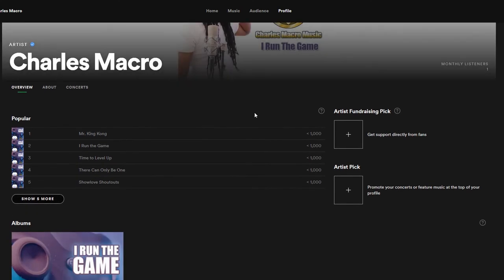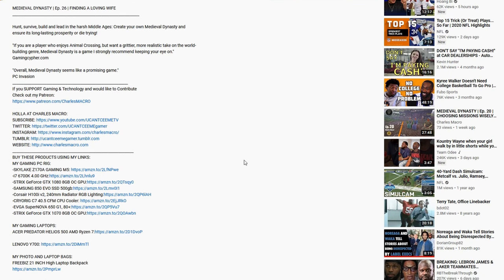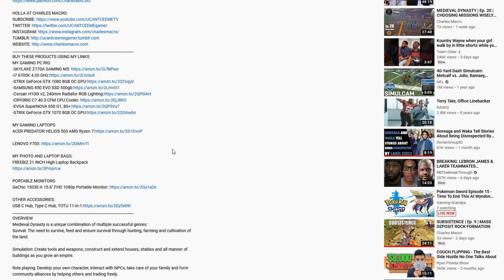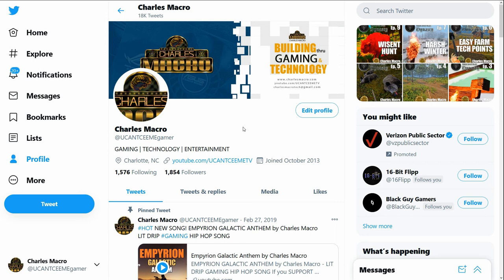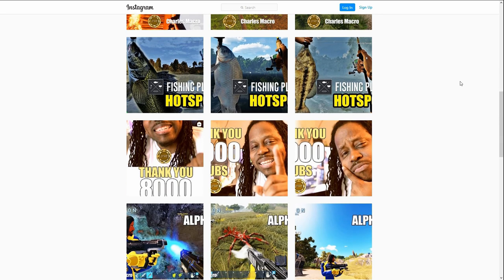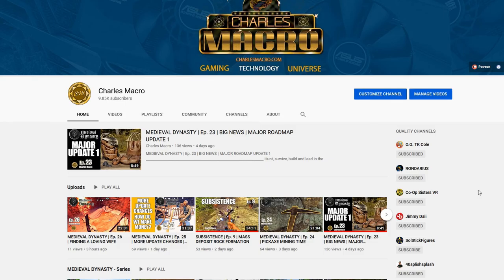That will help me get up on the charts and earn money off that music — if you're feeling it like you're feeling the intro. Go subscribe to the new Charles Macro Music channel. You also can hit my Amazon affiliate links down below — you don't have to buy those products, just click the link then buy whatever you were planning to buy. We also have Patreon, Cash App, and YouTube membership. I'm on Instagram, Twitter, Discord, Facebook — follow, like, subscribe, share. Thank you guys once again for the support. Charles Macro — thank you for stopping through, and I'ma holla at you, peace.